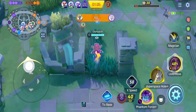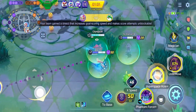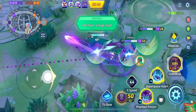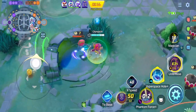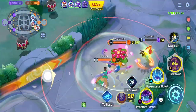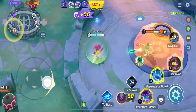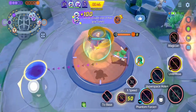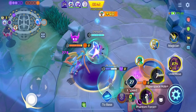Seeing the enemy Decidueye and Zacian badly positioned, I thought it would be a great opportunity to secure Regidrago. I used Phantom Force to make it easier to score — the pushing and shoving helps cancel certain moves like Spirit Shackles. Then I set a portal to make a clean getaway. All that's left is to defend.